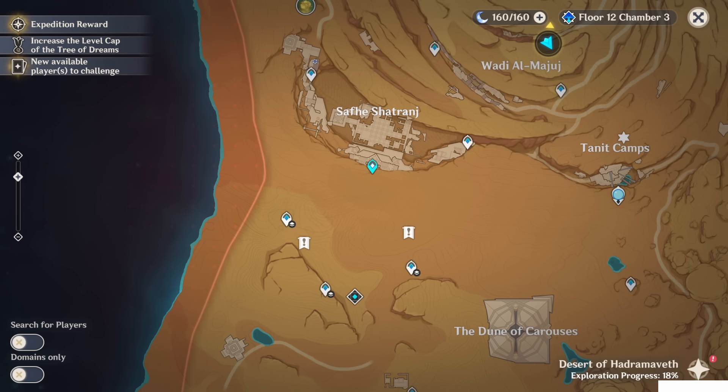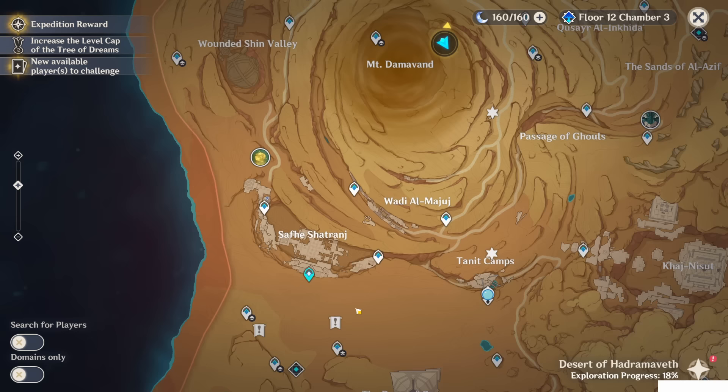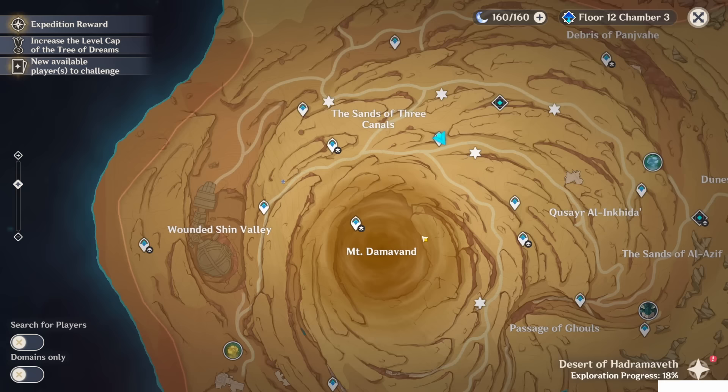It's called the Temple Where Sand Flows Like Tears. I don't know if you already noticed that there are two doors — you can interact with them, but each will require you to put in three mysterious stone slates. So now we're going to collect all six of them.